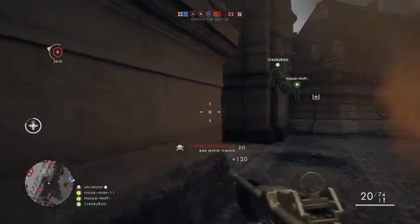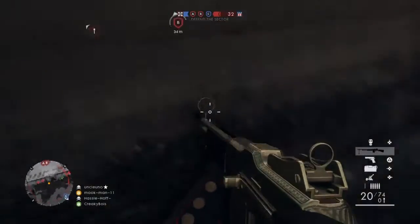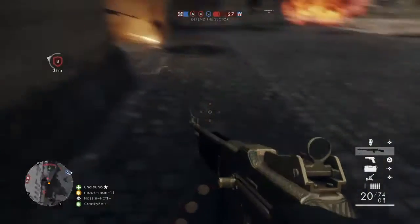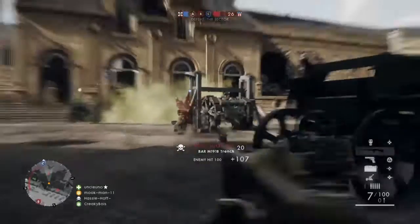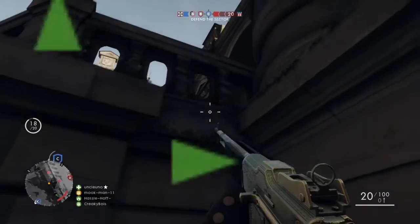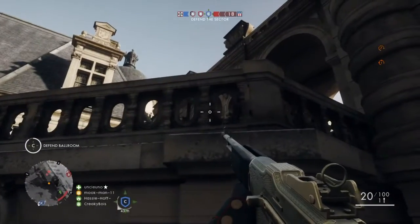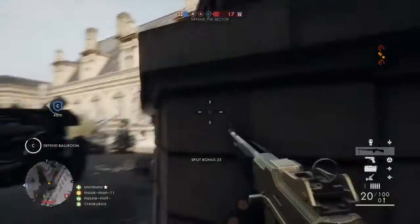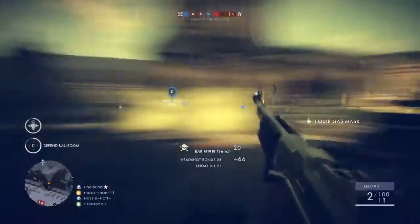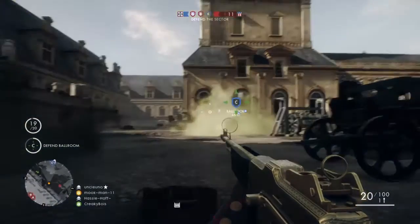In this gameplay I was using specifically the BAR M1918 Trench. I like it despite its low clip size — it only has 20 shots in a clip — but its stability and accuracy I feel outweigh the negative of the low clip size. It's a really good gun and I have a sweet camo on it, it's gold, it's called the Doughboy. I prefer the AA sights when I'm using an LMG — almost every single gun I feel like I'm more accurate when I put on the trench sight.